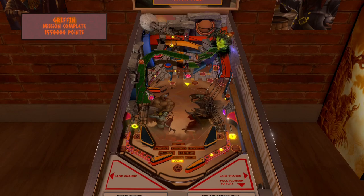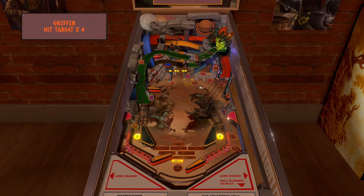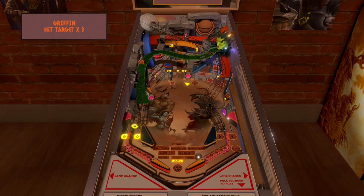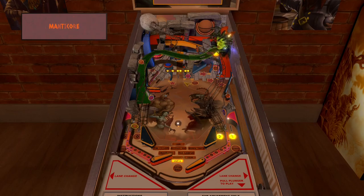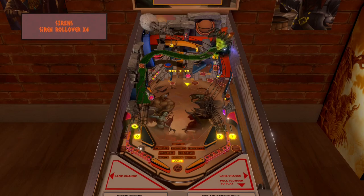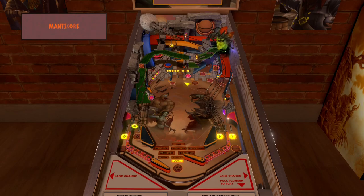Oh look at that — the little wall came down! You can see all the modes in the center of the playfield there. But my favorite part is that Medusa Gorgon head. There are also some interesting ramps here.